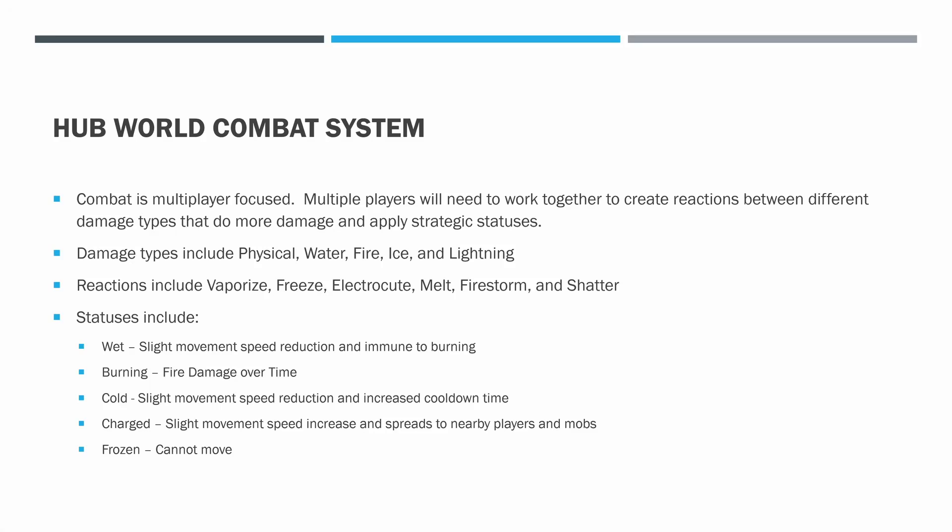I'm going to go into this more in depth next week, but let's talk a little about the Hubworld combat system. Our combat is multiplayer focused. Multiple players will need to work together to create reactions between different damage types that do more damage and apply strategic statuses. Individual attacks will do a certain amount of damage, but the really good damage is going to come from doing reactions — that's where the multiplayer element comes in. Each player will be able to use multiple damage types, so you can do reactions among yourself, but you'll really supercharge those if you work together with other players.